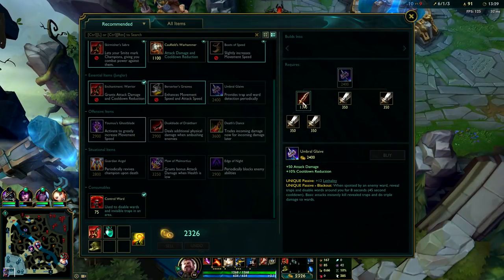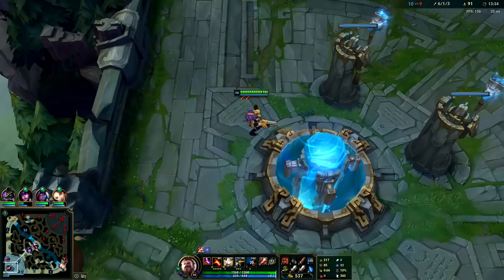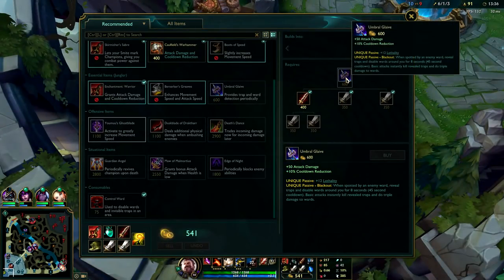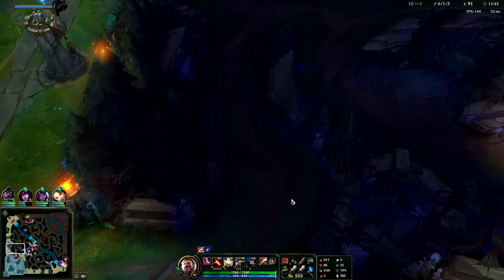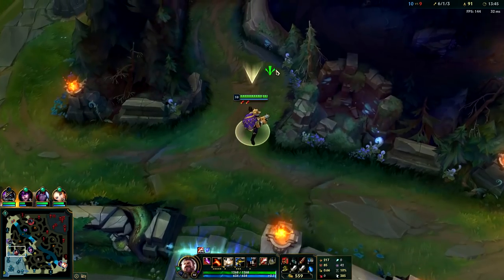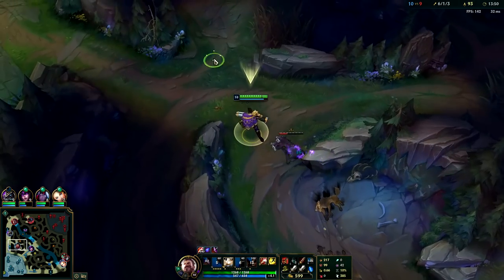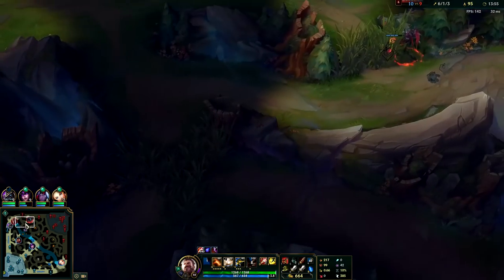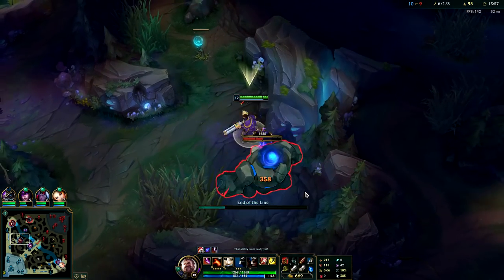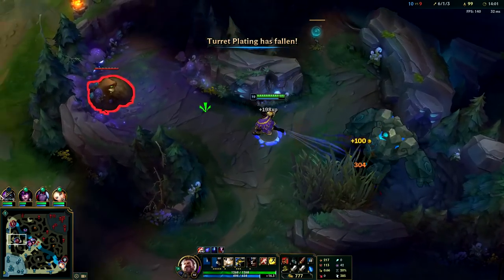Sometimes you have to use your W first to slow them down, but it's situational. We're going to go for Umbral Glaive — it's a really strong early game item. It helps you with ripping down vision and it's very strong early for the lethality. It's only 2400 gold which is insanely cheap. Getting that early when we're ahead is huge, especially since we already have Tabis — makes you very tanky against their full AD team.